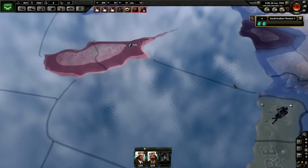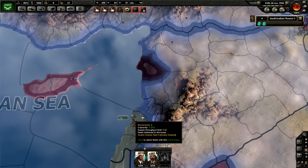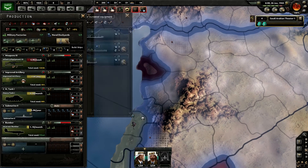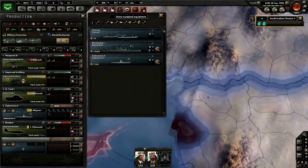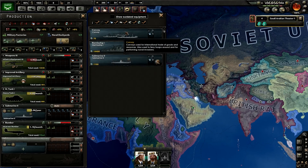Some people overlook this, but if you use it properly it can have a really good effect. First of all, we have to make sure we have actual navy ships. In my game I don't have that good of a navy at all. I just have a convoy, battleship, and submarine. Very basic.